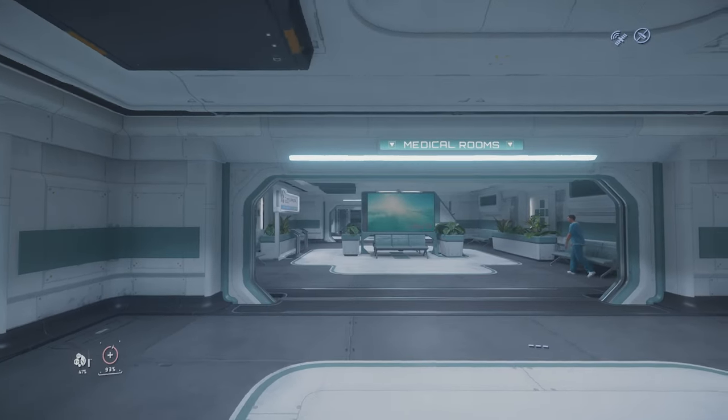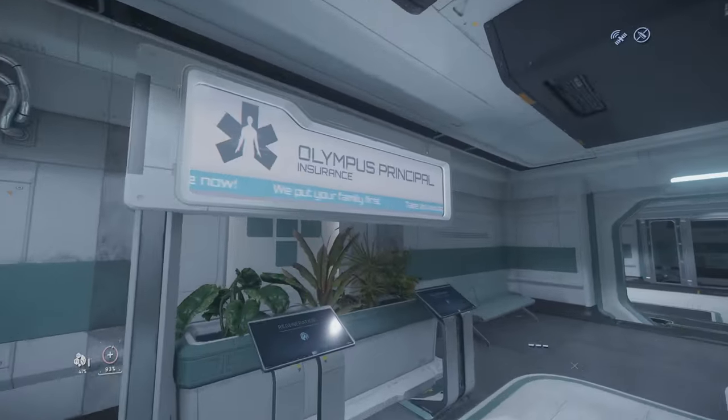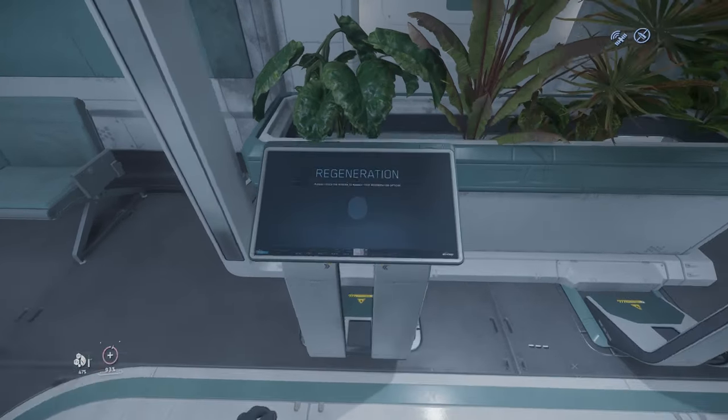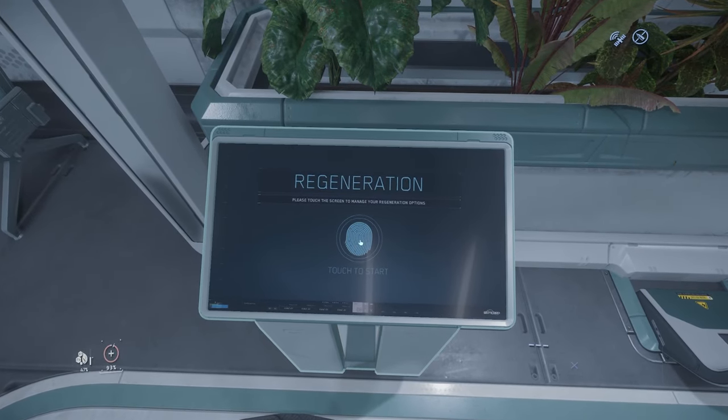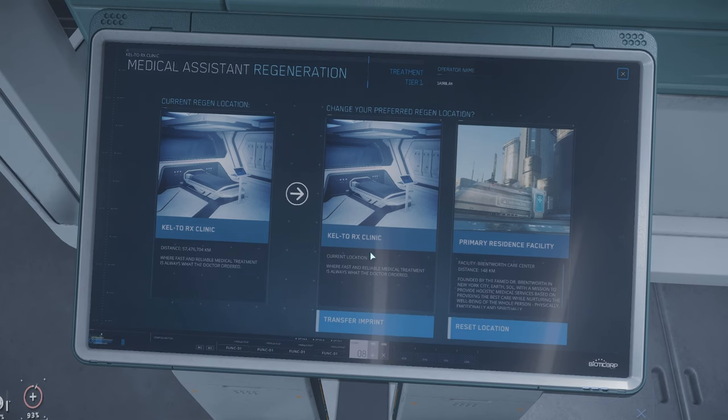Any medical clinic provides three services: an insurance service, which is where you change your spawn; a healing service, where you can treat your injuries; and a pharmacy, where you can buy healing consumables. To set your spawn to the space station, simply use the insurance terminal and click on 'Transfer Imprint.'